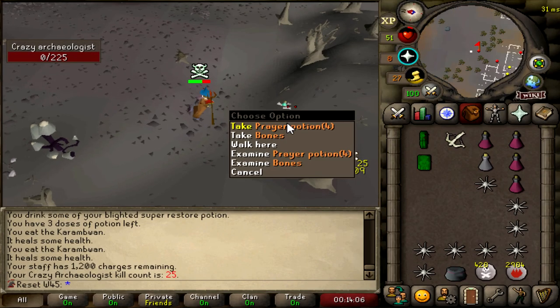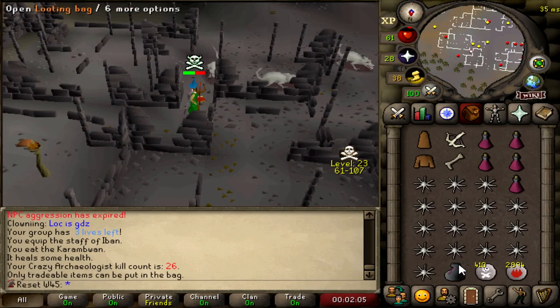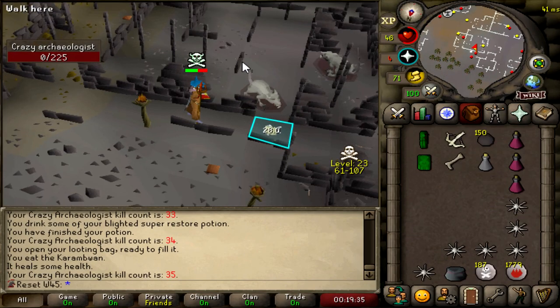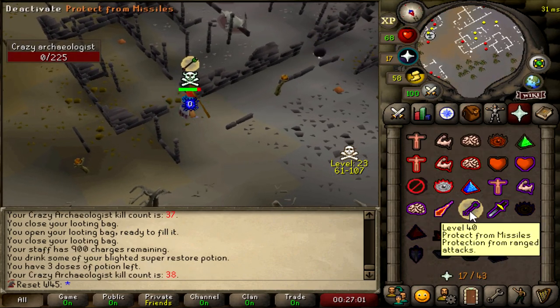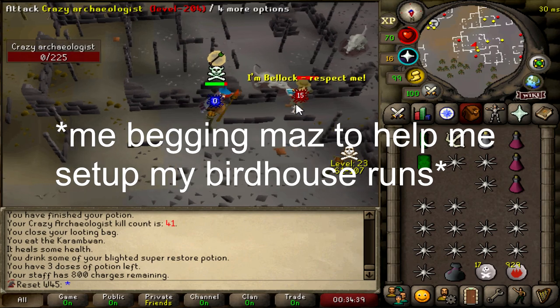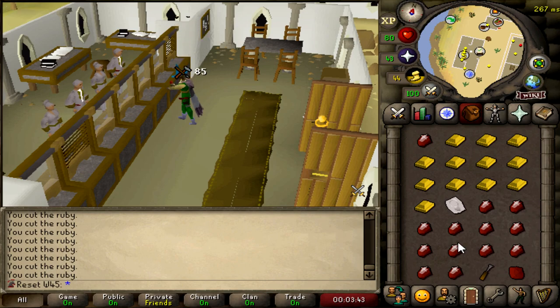I might have just gotten PK'd — I don't know. Another prayer pot at 25kc. A longbone — isn't that construction XP? I have no idea. I ran out of runes doing the Crazy Archaeologist at like 45kc. I'll go buy some more runes in a second, but right now I'm just making some dig site pendants so I can start my birdhouse runs.